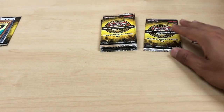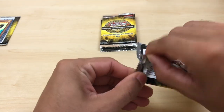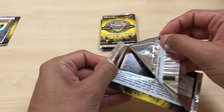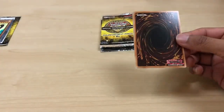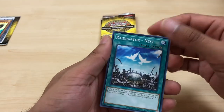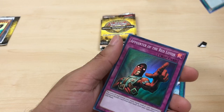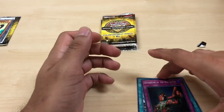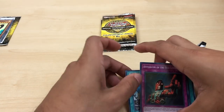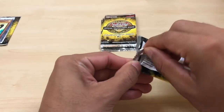Decent card — it's about $2 on the TCG Marketplace. We got Raid Raptor Nest, Sheen's Spy, and another Pointer of the Red Lotus — our fifth one. I was a little bit annoyed when I pulled it. I was like, oh really? But yeah, we got a fifth Pointer of the Red Lotus. I mean, I'll take it.